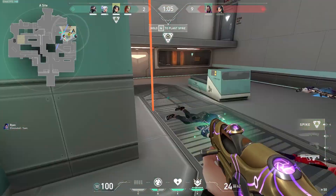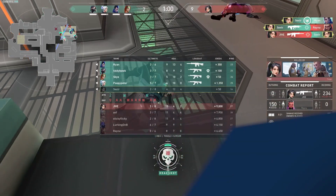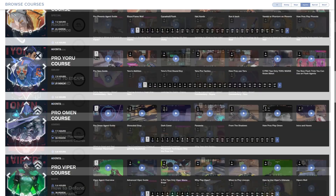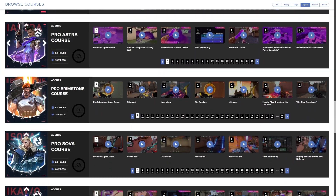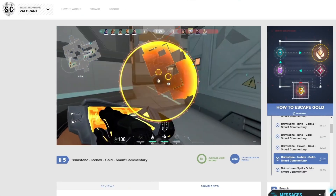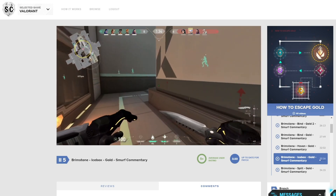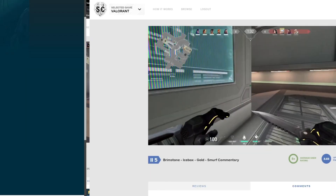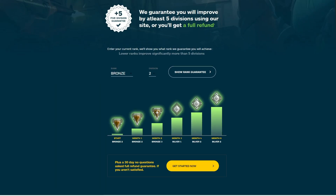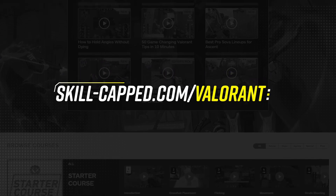No other agent in the game can guarantee a plant quite like Sage does, so that's why she needs to be included on this list. But remember, none of these must-picks matter if you're not able to play them efficiently. That's why on Skill-capped.com, we spent so much time creating courses on how to play all of these agents to their maximum level. Every agent in this video has its own course on the site, made by actual Radiant players who will walk you through how to get the most value out of your abilities. This is all backed by our rank improvement guarantee, so it's literally no risk to your wallet. So what are you waiting for? Stop messing around and head on over to Skill-capped.com to get the rank you've always wanted.